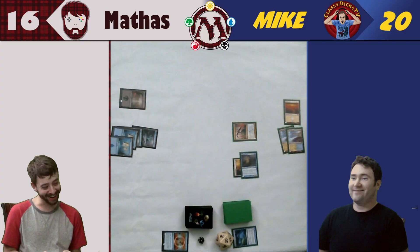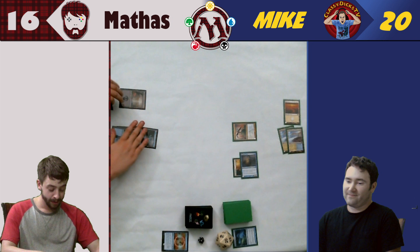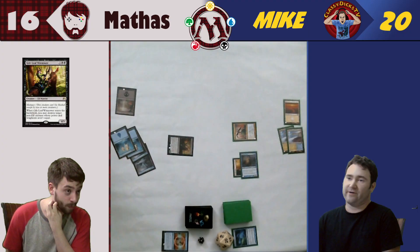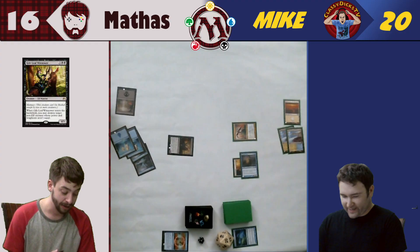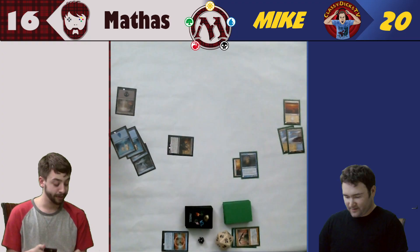Did you know I do have a green in this deck? I will tap all my land and play Gilt-Leaf Winnower. She is a 4/3 with menace — so if you're going to block her, you need two creatures. When she enters the battlefield, you may destroy target non-elf creature whose power and toughness aren't equal. I will destroy her. And I'm going to say go.